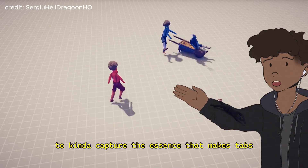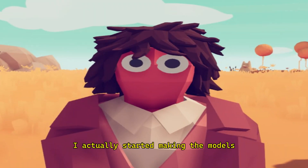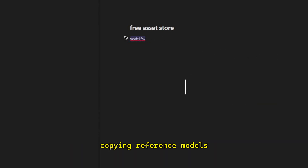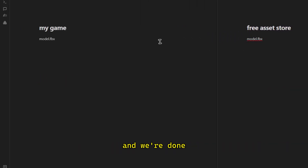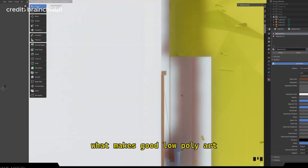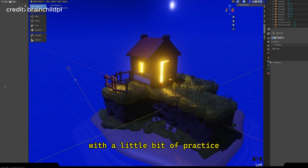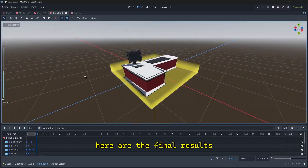To achieve this, I had to capture the essence that makes TABS such a hilarious game. And with this in mind, I actually started making the models. This consists of a pretty rigorous process of looking at reference models, copying reference models, and then finally pasting reference models. I had to actually learn from the beginning what makes good low poly art. It's definitely one of those things that look easy to make, but it's actually quite hard to make it look good. But with a little bit of practice, a few iterations and a lot of help, here are the final results.